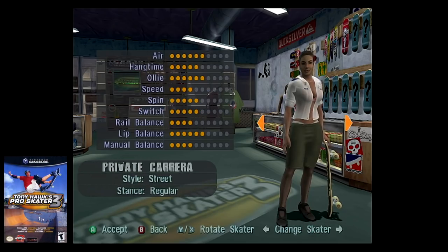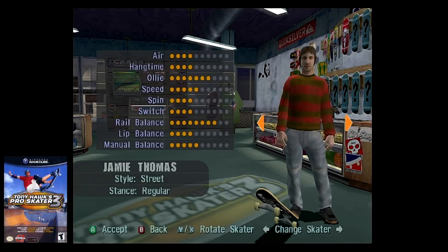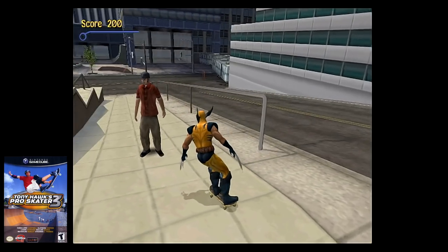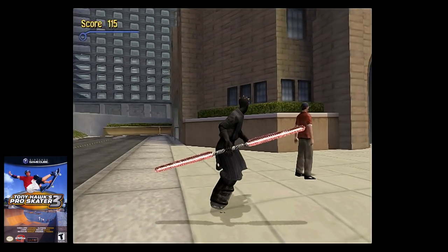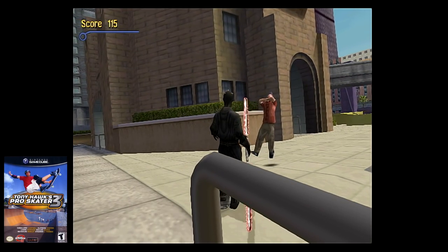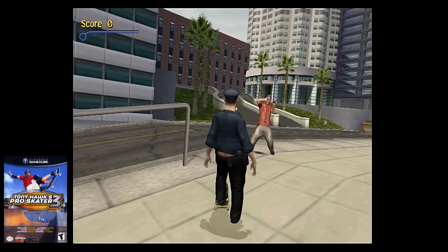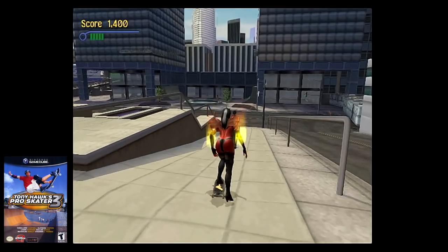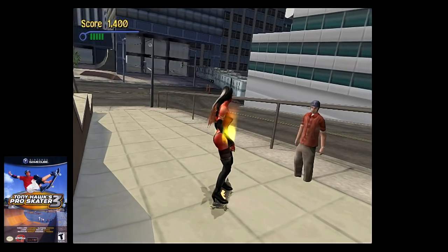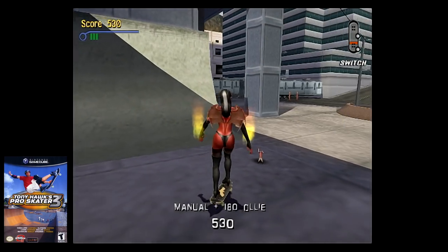Next up are the secret character features. Depending on who you use, certain pedestrians will act differently. When using Wolverine, people will get in a fighting stance. Use Darth Maul, and pedestrians will float in the air with a force choke. Use Officer Dick and people will be afraid to be arrested. While using Private Carrera, pedestrians will be dancing. If you use Demoness, pedestrians will shrink to the ground. I love seeing these little details that they put into these secret characters.